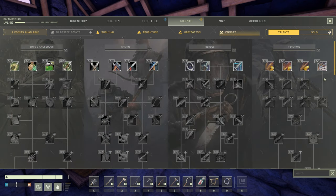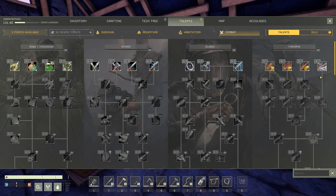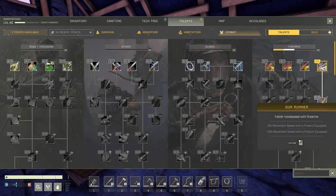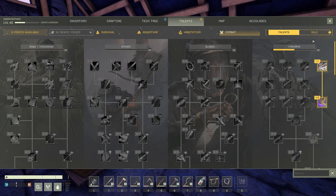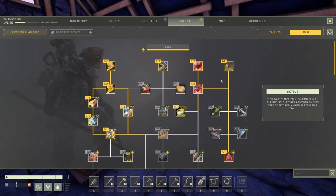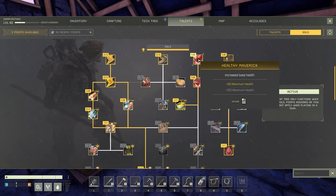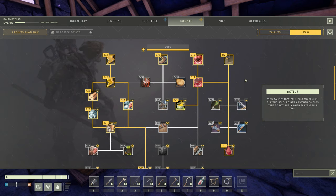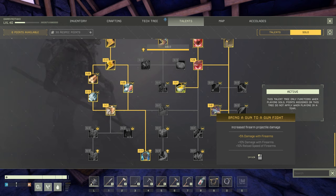For this playthrough, I definitely feel like I'm going to be focusing on firearms, primarily on the shotgun. So I think it's finally time we start putting some points into our offense here. I'm going to first work towards getting 10% movement speed with a firearm equipped. We are playing on hard mode here, so I definitely would like to avoid dying — I'm going to grab the second point in healthy maverick, giving us 100 extra HP. And then I think I want to put two points into the gun skill perks as well.